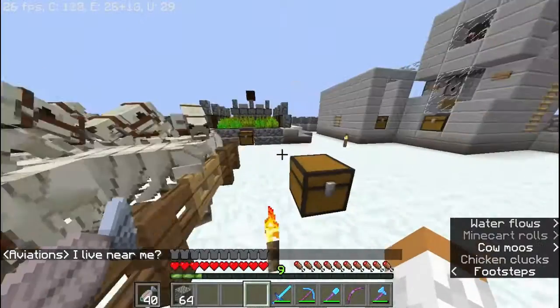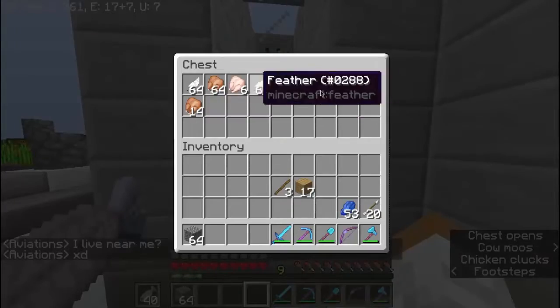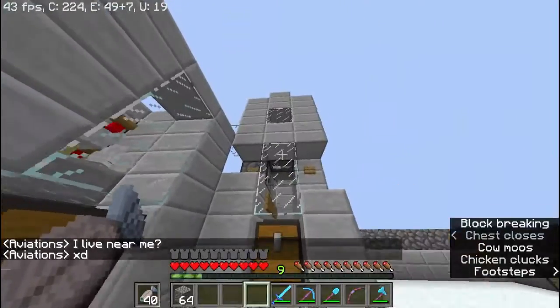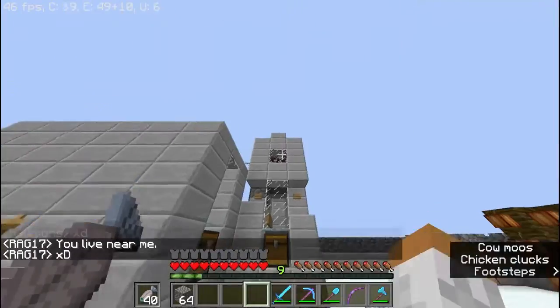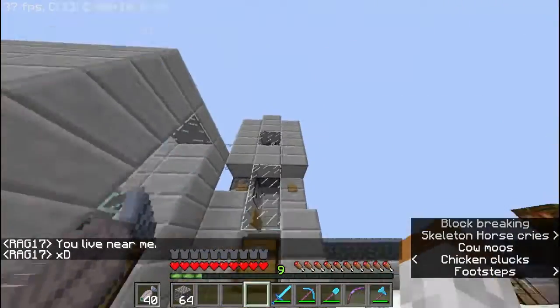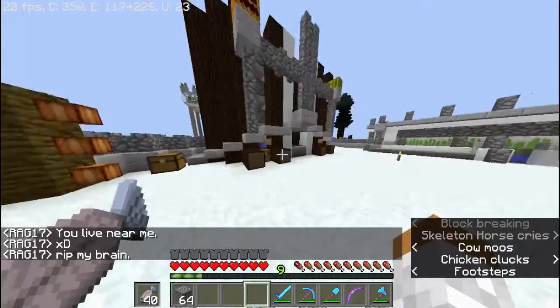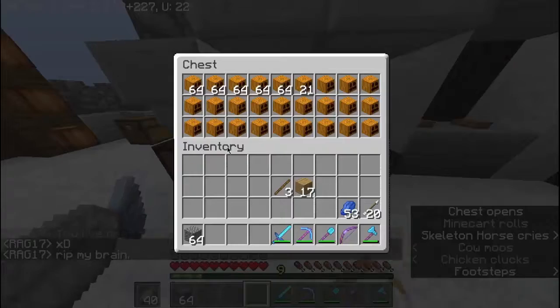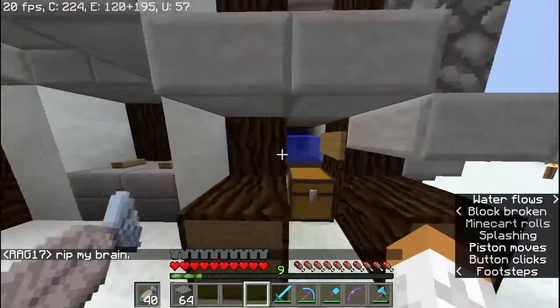Right here we have our automatic chicken farm — we've got a few stacks of chickens in there. We also have our cow farm; I'm letting the cows breed in there so we can get a bunch of adult cows and then we're going to let them drop down. Over here we have our melon and pumpkin farm — when I press the button it hits the melons and pumpkins.